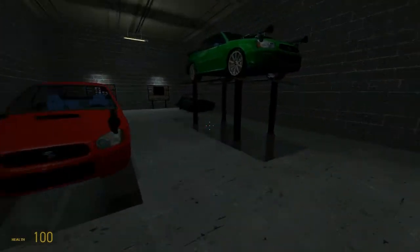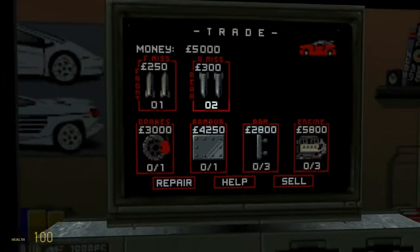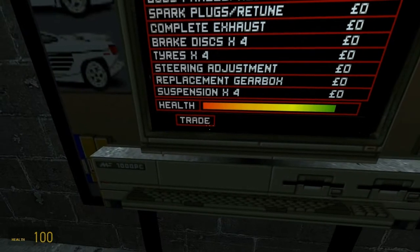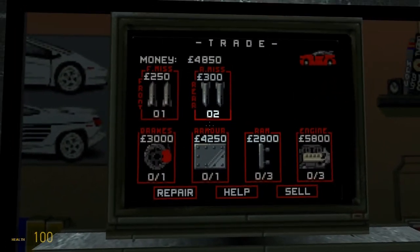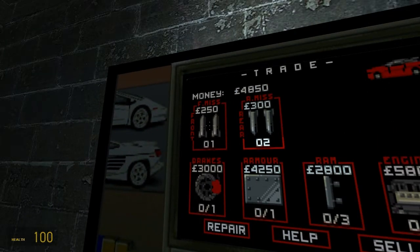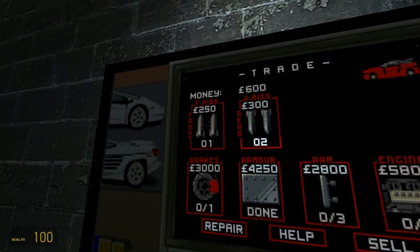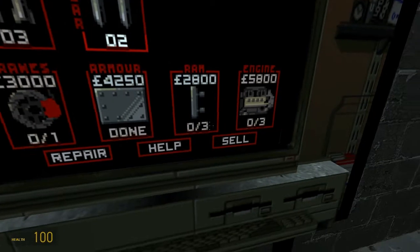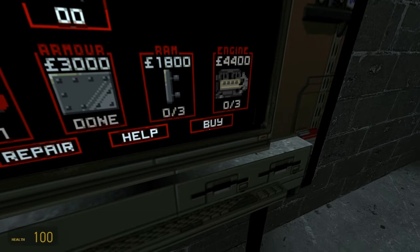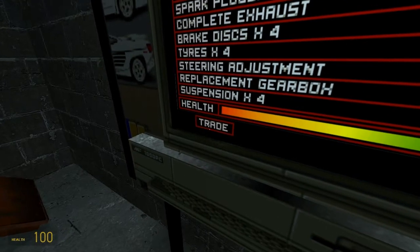At the back of the garage there's a computer screen and you can buy a variety of things. Do some repairs first by clicking on repair and using the middle of the screen. I've got engine upgrades, round bars, armour, brakes, and frontal and rear rockets. Buy some armour because it's pretty useful, and spend the rest of my money on rockets. You can also sell things for a fraction of the sale price. The prices vary after each race so you can get a bargain. I've got enough money to do that last repair.